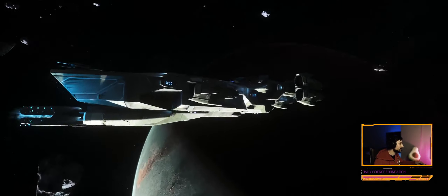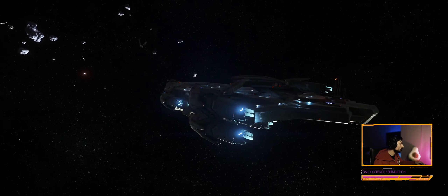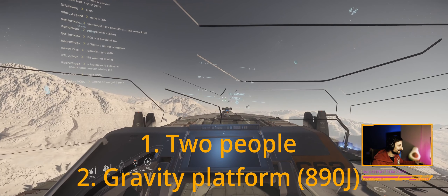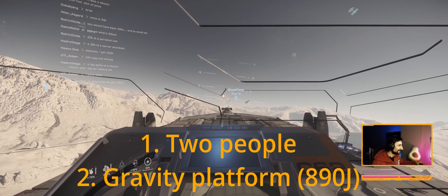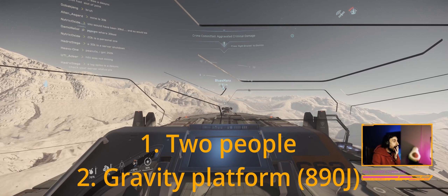Hello and welcome, guys, to the quick guide on how to steal an Idris. You will need two things: a party member and a ship with a gravity platform outside that can hold a person, to glitch into the bridge. In our case, we used the 890 Jump.